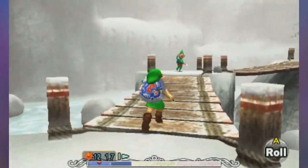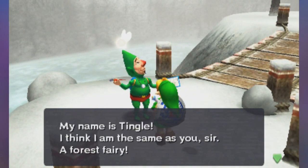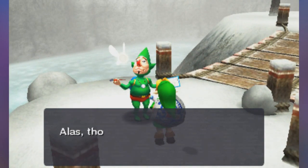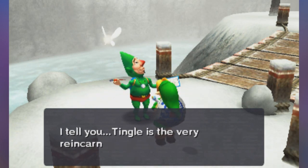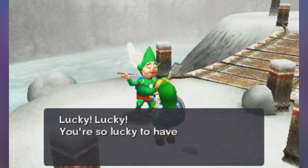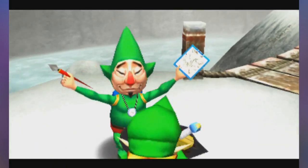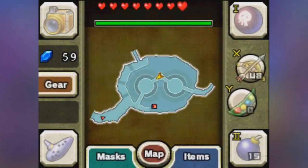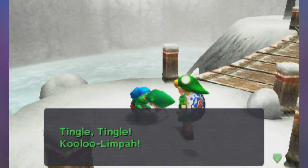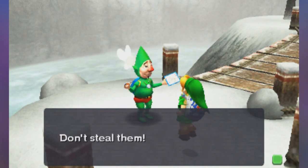Tingle! What up, homeboy? He's mapped me before — actually no, he hasn't mapped me before because the last time he mapped me was before I actually reset the time. I'll buy the Snowhead map. You got the map! We have literally no money, though. There's the map there, guys — pretty cool. It does contain all of Snowhead, not just this area. I can go ruby hunting later off-screen, though.